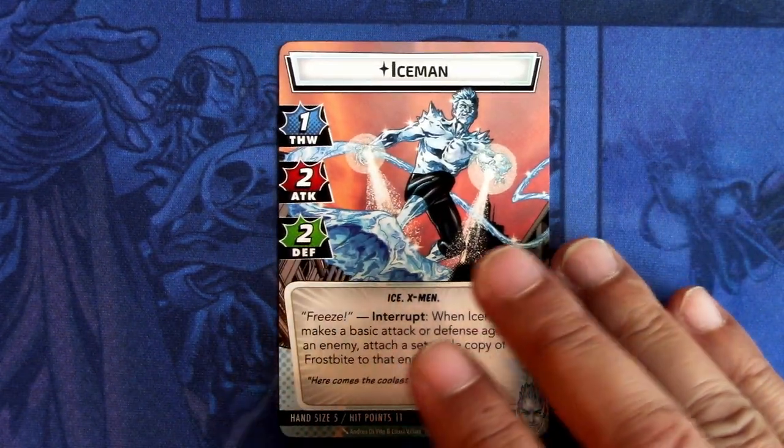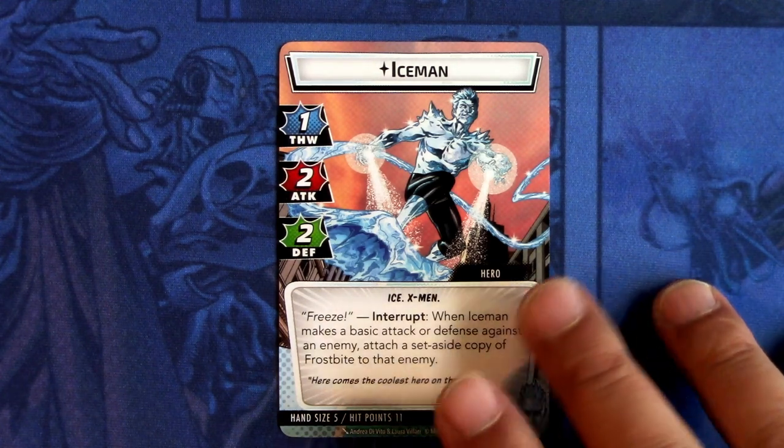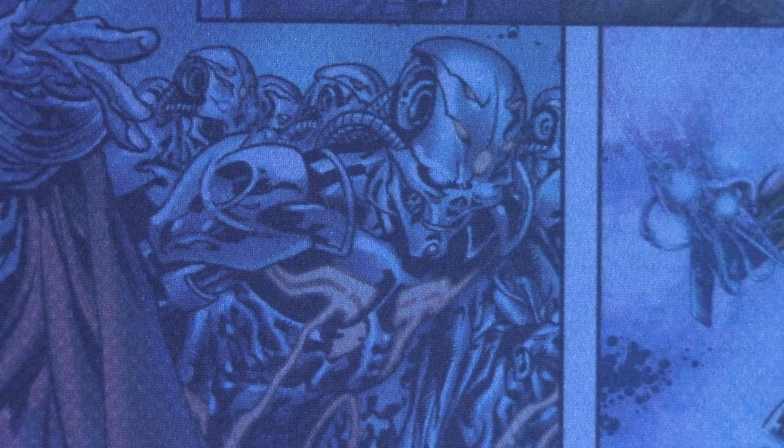Then we have the hero side, which is Iceman: one-four, two attack, two defense, Ice and X-Men traits. Freeze interrupt — when Iceman makes a basic attack or defense against an enemy, attach a set aside copy of Frostbite to that enemy. Hand size of five and eleven hit points.